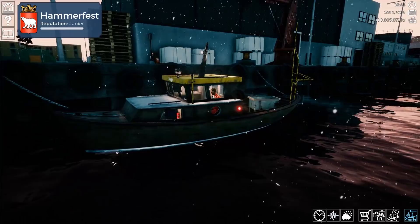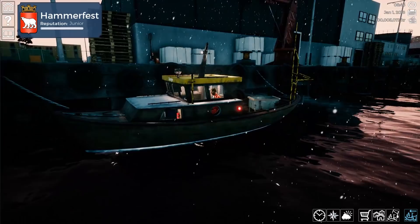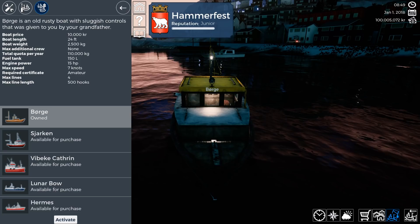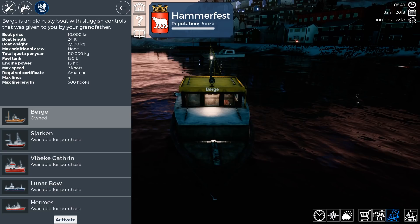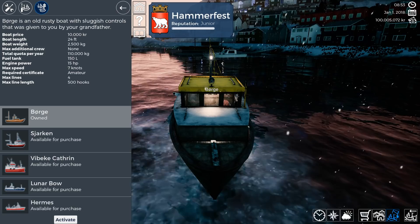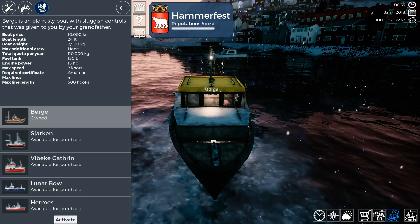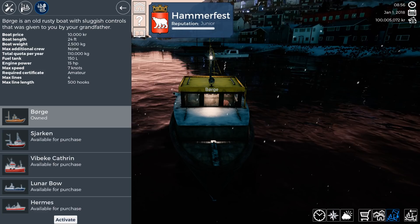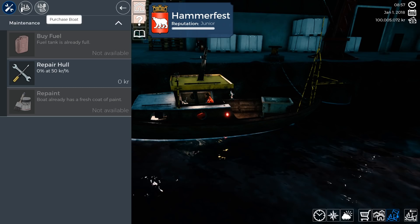We start out with the Borger, which is our smallest ship. It's an old rusty boat with sluggish controls that was given to you by your grandfather. The boat price is 10,000 krona, the boat length is 24 feet, boat weight is 2.5 tons, additional crew is none, total quota per year is 110,000 kg, fuel tank of 150 liters, engine power is 15, max speed 7 knots, required certificate is amateur, max lines is 4, max line length 500 hooks. Now let's go into the upgrades.